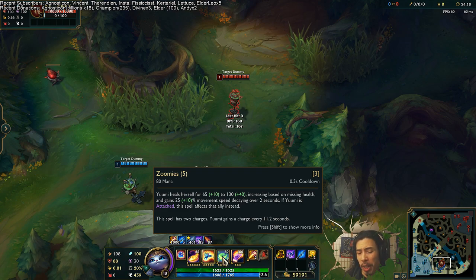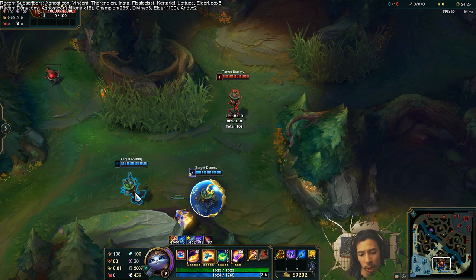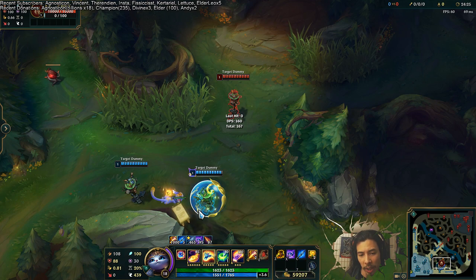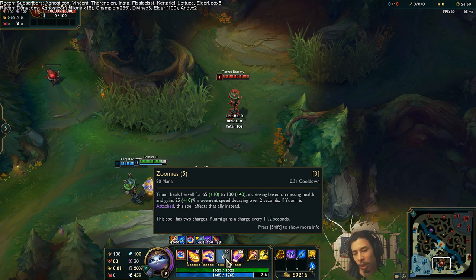For every 10 AP you have, you get 1% movement speed. And of course, it has two charges — you use it on one ally, jump to another, use it on that ally, and then it starts going on cooldown.